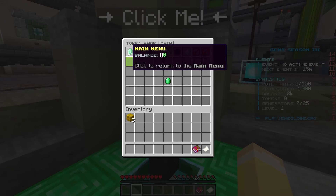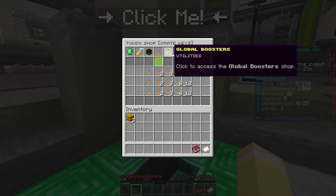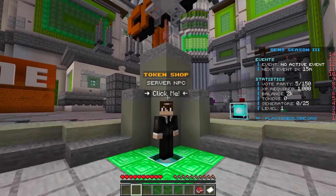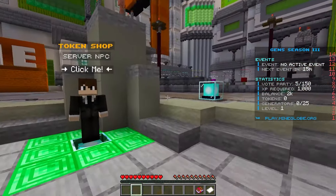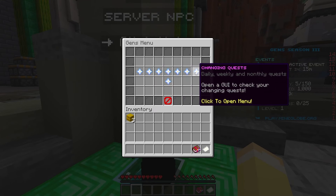Here's the token shop where you can get a ton of stuff — perks like player warps, keys, and more — all using tokens. So you don't only need to buy ranks; you can also progress through in-game methods. Here's the slash help menu with warps, changing quests, block shop, and all that good stuff.